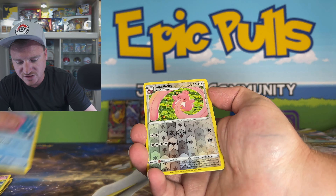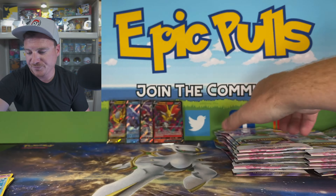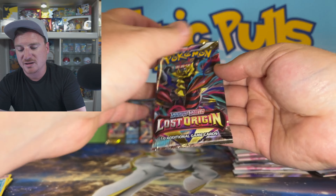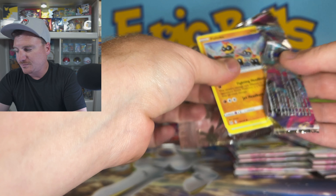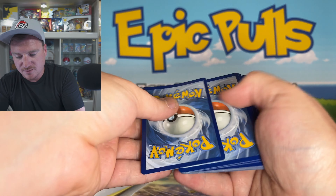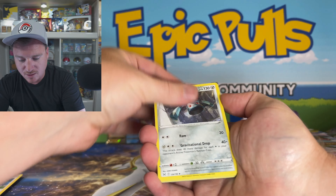V is going to have to do a little bit better than a Delphox. Just three regular Vs on the board for these sleeve boosters — I'm going to need a little something better than that, Lost Origin. Three regular V cards, not going to cut it for me. Let's step it up here. But Pokemon 151 looking absolutely crazy — mad hyped for that set.